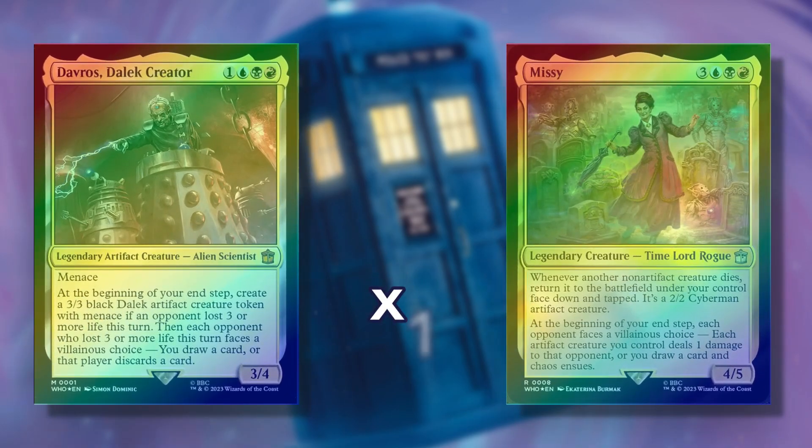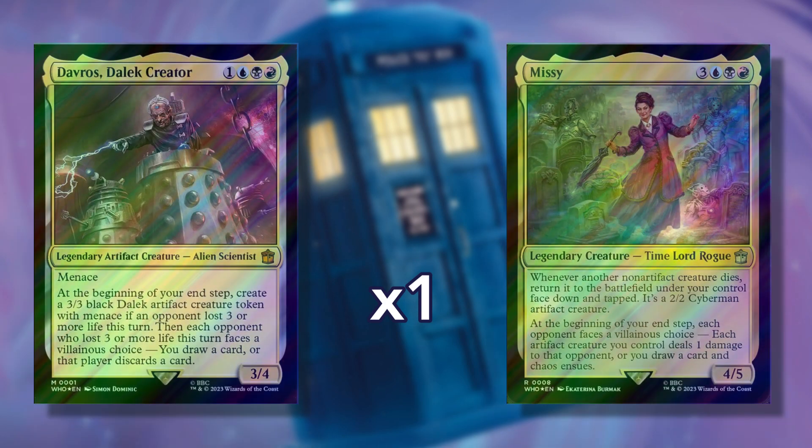In the sixth slot, you'll find one traditional foil card from the Masters of Evil deck, with a 10% chance or 1 in 10 packs for it to appear in Surge foil. This slot works the same as the slots before.